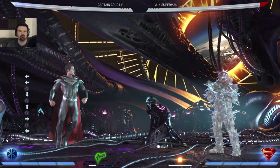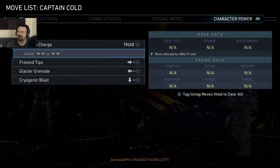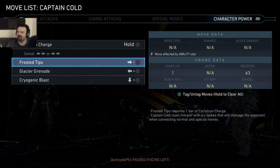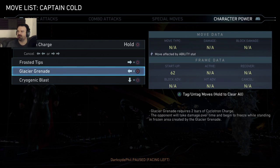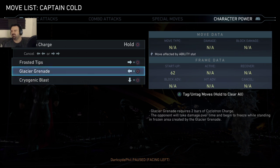This must be ice armor — maybe it reduces damage. Captain Cold coats itself with icy spikes that damage the opponent when connecting normal and special moves. It's extra damage. Glacier Grenade makes the enemy take damage over time and begin to freeze while standing in the frozen area it creates. Crouching Blast is an instant freeze.